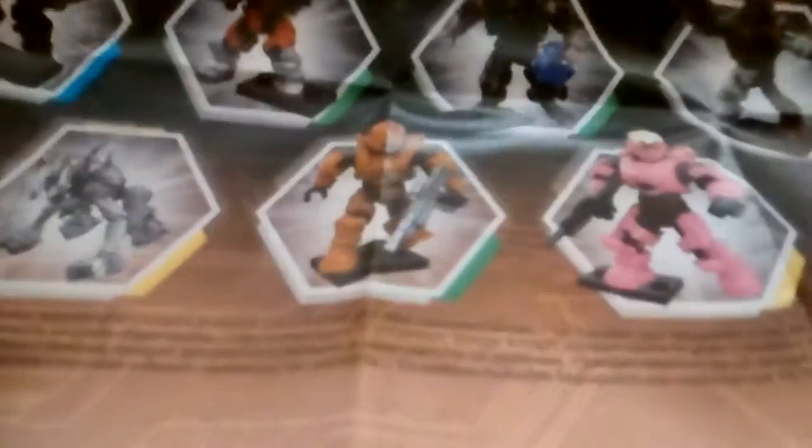So we have a mystery figure, and we have EVA, EVA Black Elite, a Bloodspawn, a brown marine that looks like an Elite Crawler, that Spawn looks pretty new, a pink orbital, and a purple Grunt.